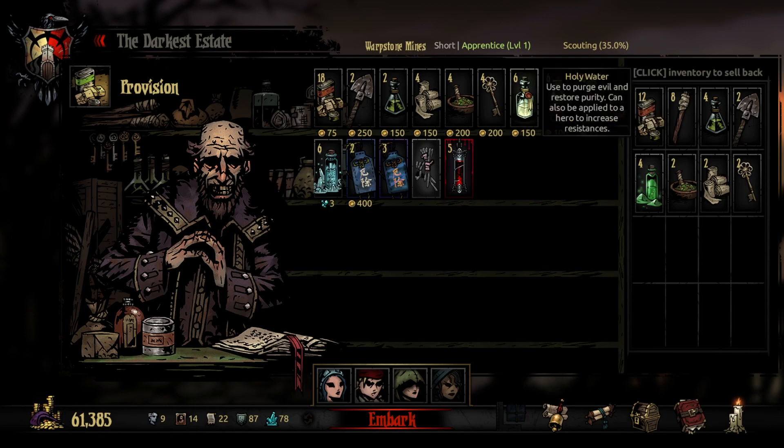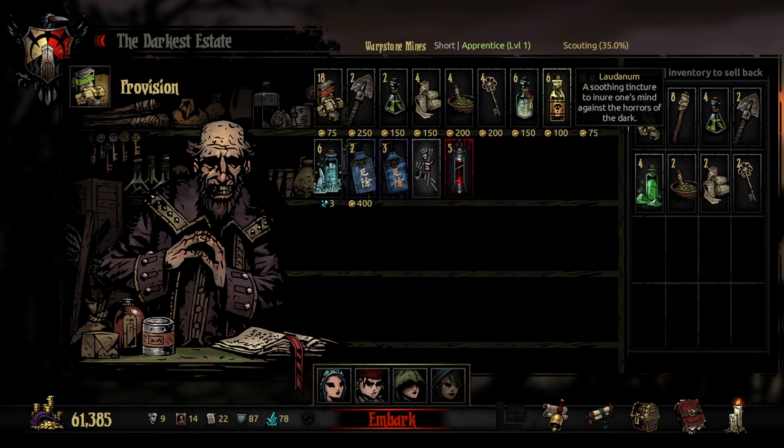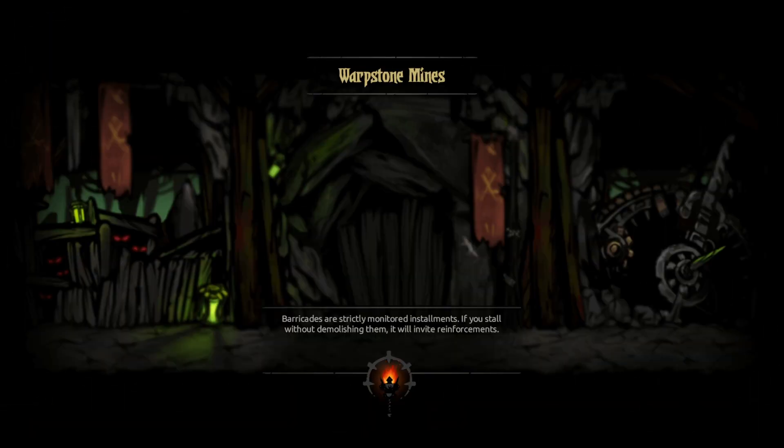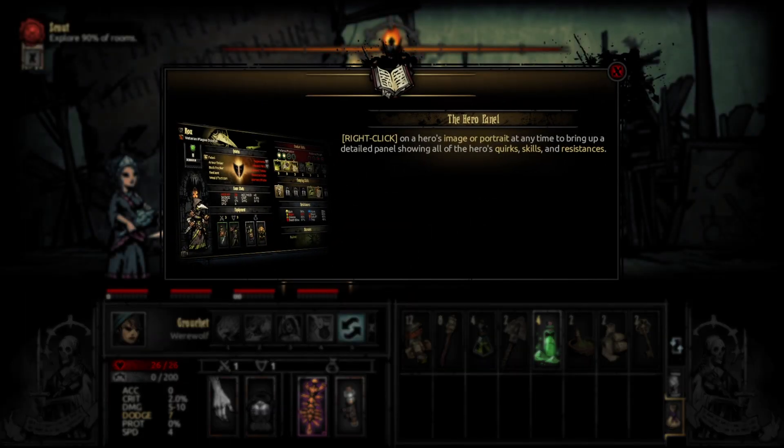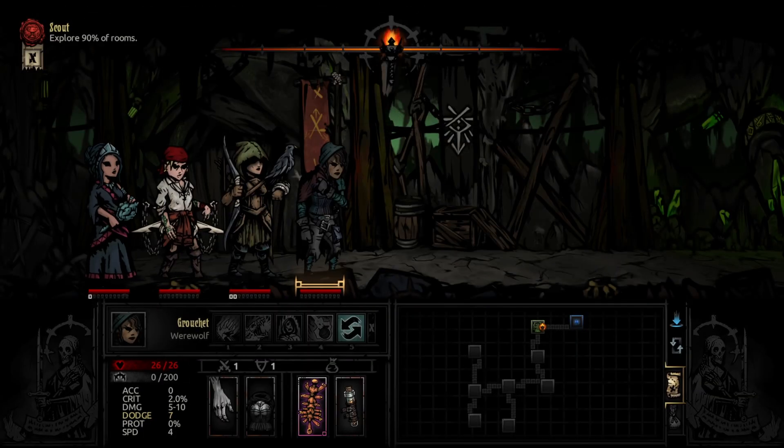I'm going to call it that for now. If I don't find any uses for the medicinal herbs or the bandages, next time I'm going to bring holy water and blood. Hopefully I'm not forgetting anything — I think I have enough supplies. Barricades are strictly monitored installments; if you stall without demolishing them, it will invite reinforcements. Alright, since we're exploring 90% of the rooms, we're going to go right.